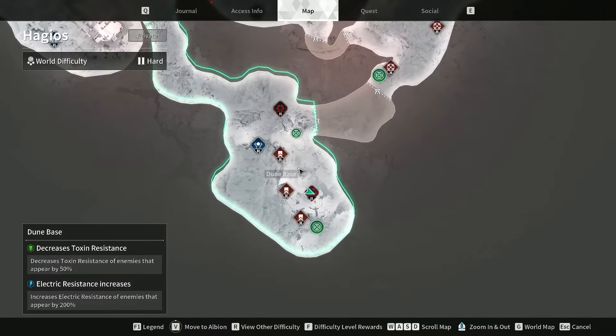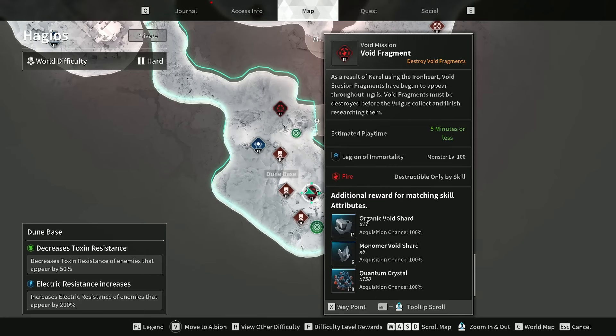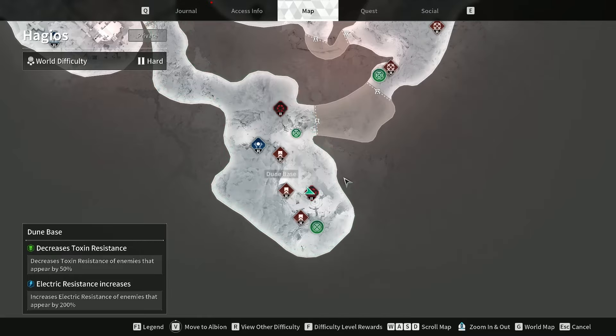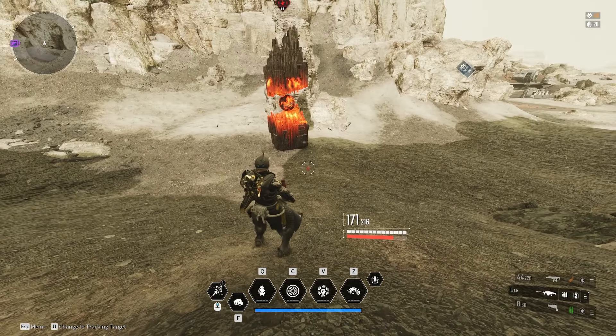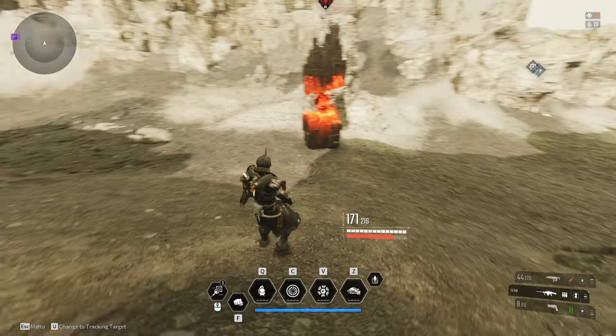Getting all the shards you need to do the reactor can be tough. As you can see, this one will drop 17 organics and 6 monomer. We know we can get up to 20 organics, but that's not always the case — you might go to a mission and it's an electric mission and you've only got Lepic or VESA.